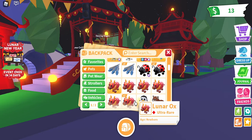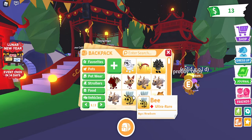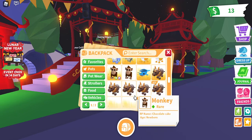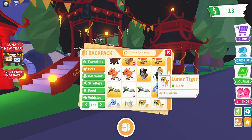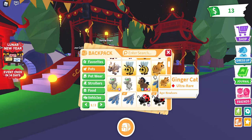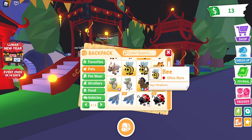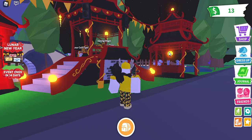If I get three more I can make a neon. I just need one more metal ox and then I can make a neon metal ox. I can make a mega neon box. Let me try and make a mega neon tiger. Let's try and make a neon white tiger and get like three golden tigers.